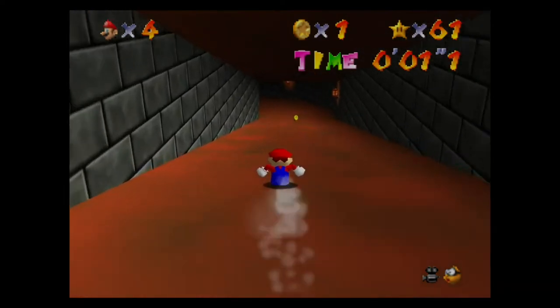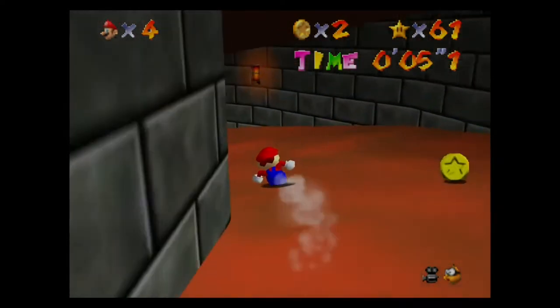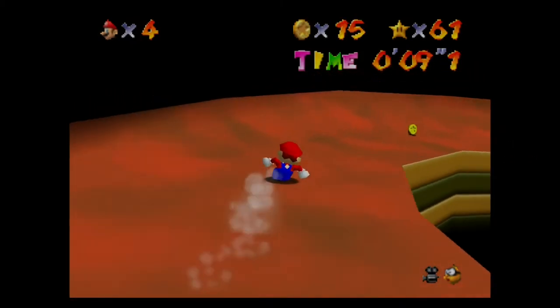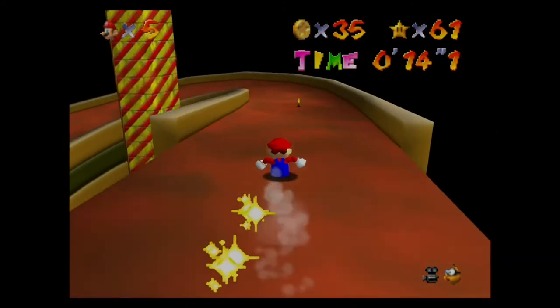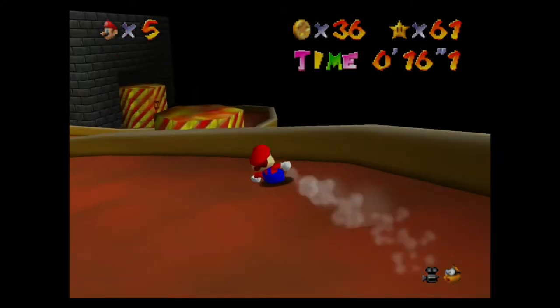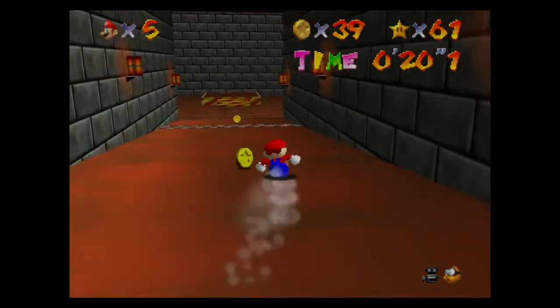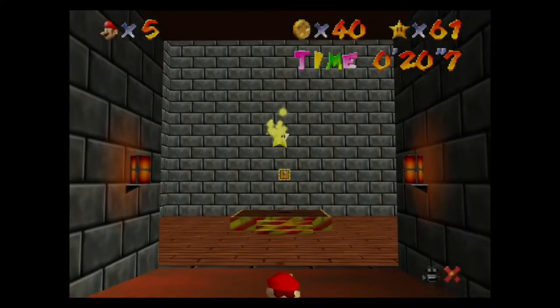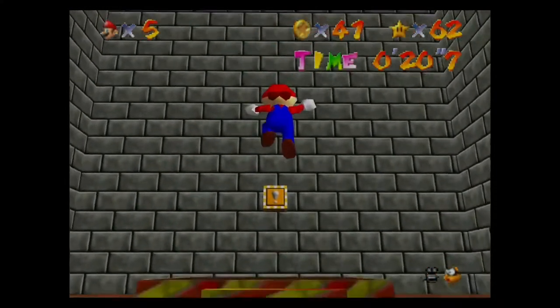Yeah, that's what it's called. So this one is a time-based one. You just need to get to the bottom of the slide. If you remember Cool Cool Mountain, you slid all the way to the bottom and got a star at the end — you basically do this, but there's also an extra secret star you can get. If you get to the end of the slide in under 21 seconds, then you get the extra secret one.